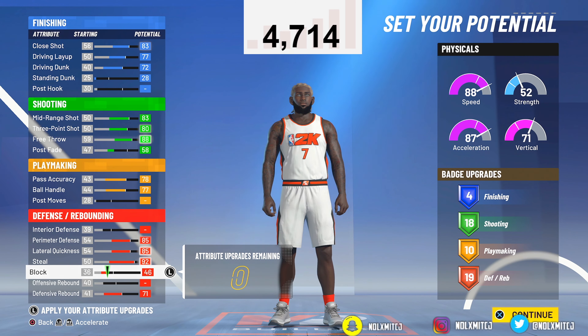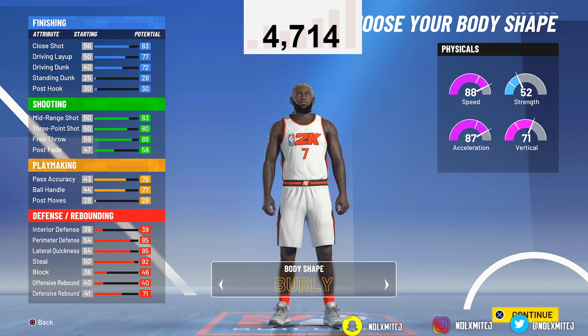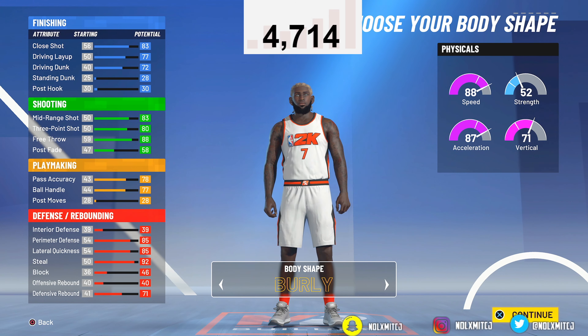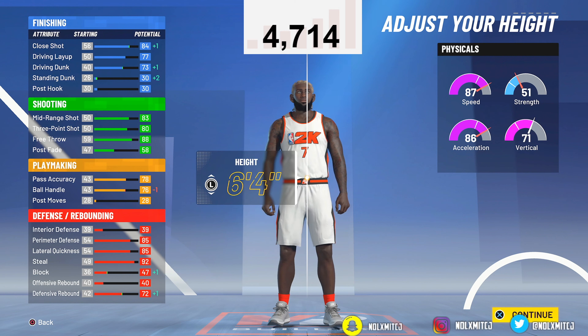This is the exact upgrade system I'd recommend. You can go with 16 shooting and more defense if you want. For body type, burly is the wave — you're gonna be able to cut off guards and look really strong. My paint beast at 21 gets mad bumps with burly. I made my previous one slight by accident, but burly is definitely the way to go.